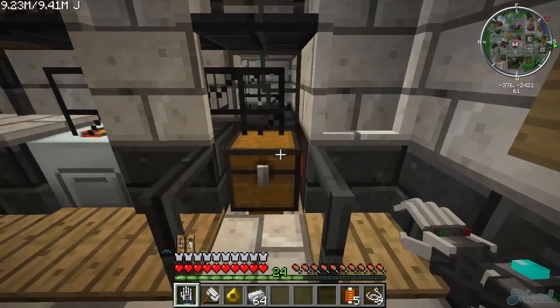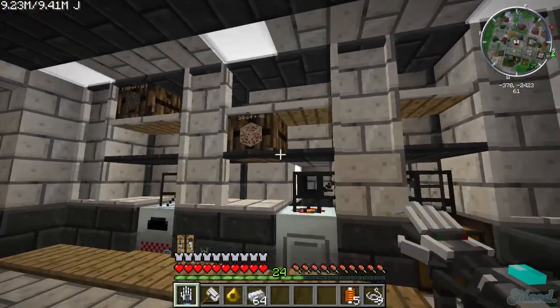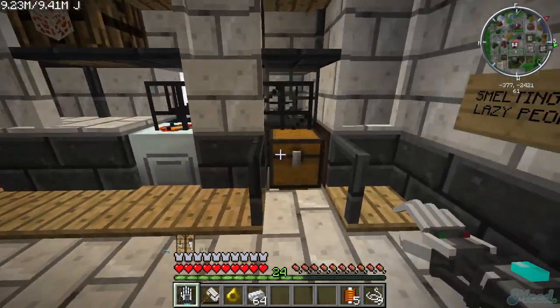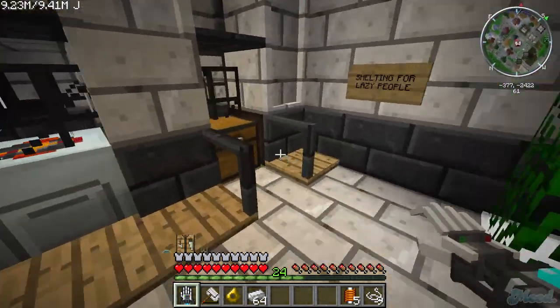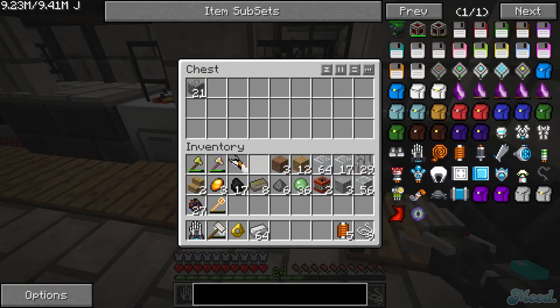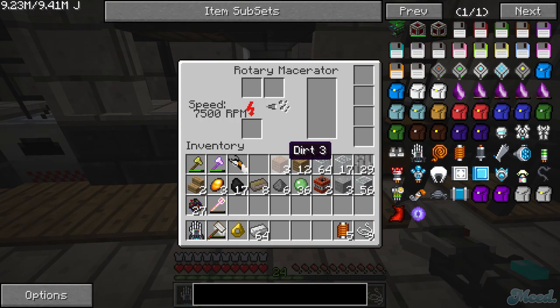I'm doing this in an auto crafting table — smelting for lazy people. How does this work? You throw stuff in and it smelts, then it goes back to the chest over here. You put it in the wooden chest and it smelts everything. It's a work in progress — nothing professional.